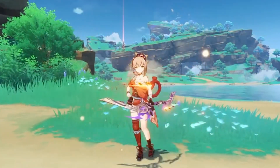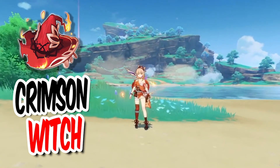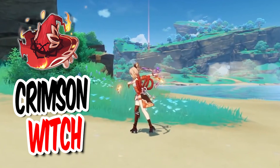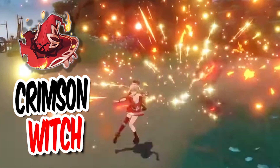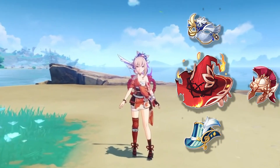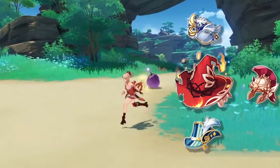For the best artifacts — since her E has a long cooldown, you won't get the full benefit of the 4-piece Crimson Witch set bonus. At 1 stack, you get 7.5% increased pyro damage. If you roll great substats on Crimson Witch it's still a great choice — maybe the best — but you can opt for 2-piece Crimson Witch with 2-piece Noblesse Oblige for increased burst damage. The blaze damage route also seems like something you can optimize.